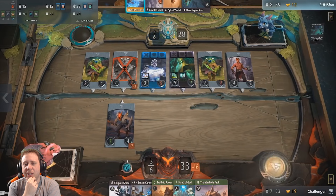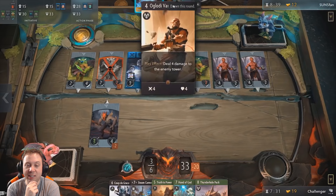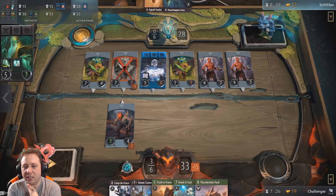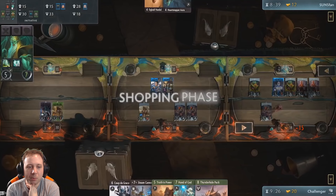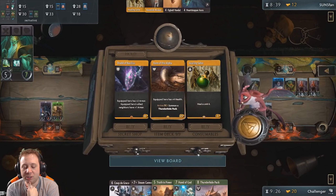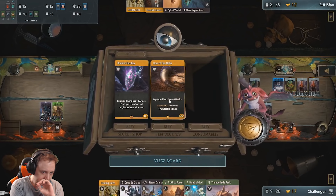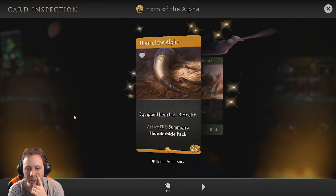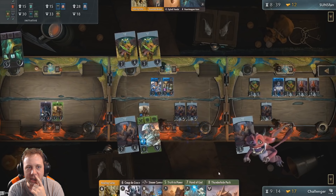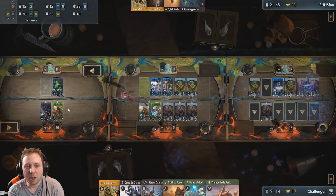Lane one is just going to be an eventual win. Necrophos is doing four piercing damage — that's a lot of damage. Necrophos is leaving, so sunspan is thinking this lane is handled — these untested brutes are absolutely going to destroy this tower. He's deploying Necrophos somewhere else because he can one-shot creep, which is really powerful. The challenger has some really expensive cards coming out: Steam Cannon almost certainly in lane one, Hand of God maybe lane two, Coup de Grâce potentially anywhere. If Necrophos is going to lane one, I'm expecting Coup de Grâce in that lane.